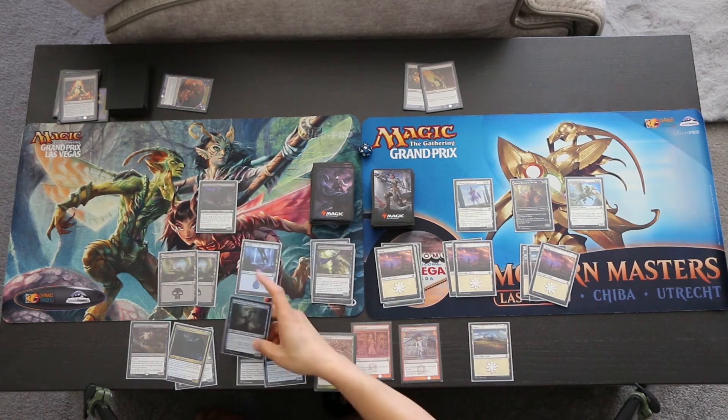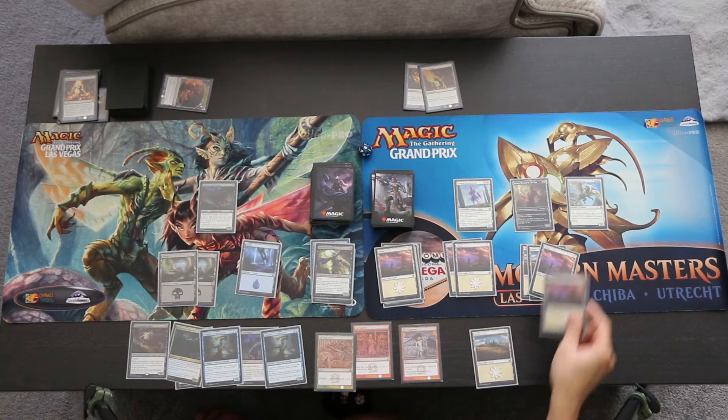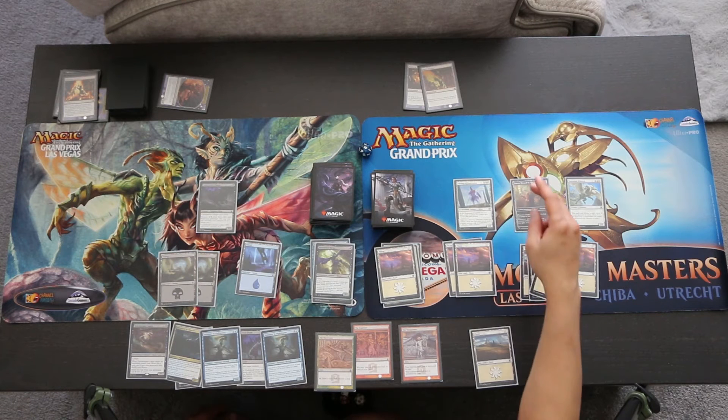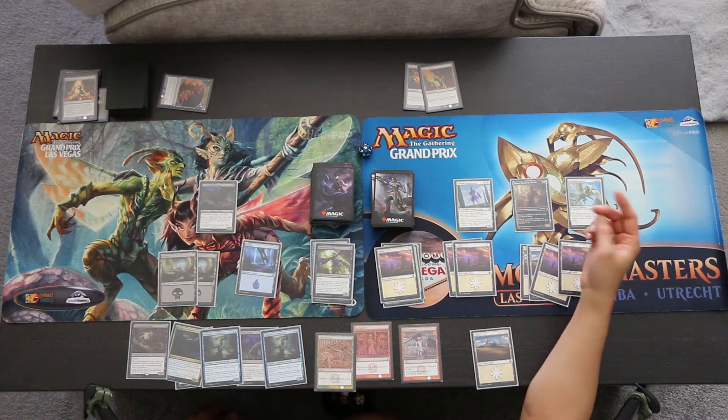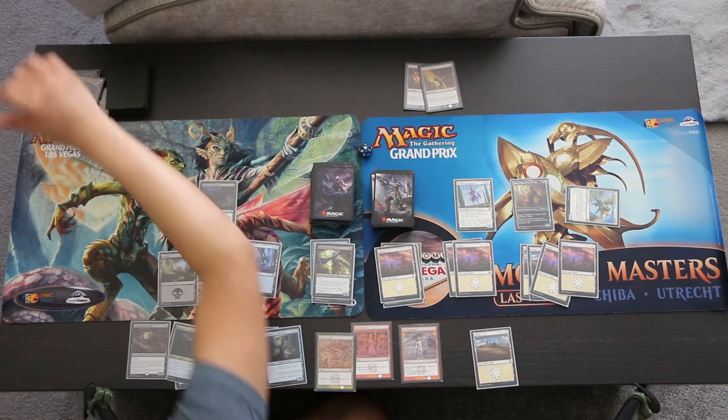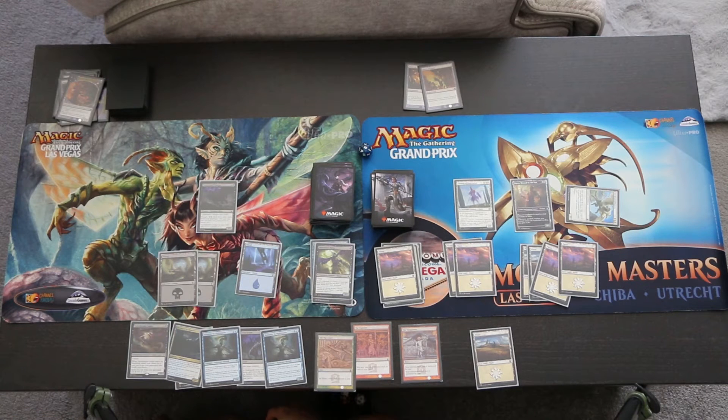We untap. Ashiok draws a Swimmer in Nightmares and Elspeth draws another Plains. We play a Plains, and I think we just have this — if we use the Eidolon of Inspiration's ability to give Daybreak Chimera +2/+0 and attack Xenagos with the Daybreak Chimera, that will defeat Xenagos and we will win on normal difficulty. We'll be right back with Hard Mode.